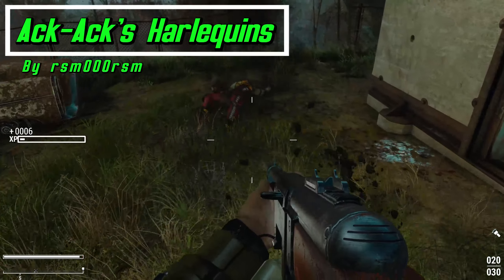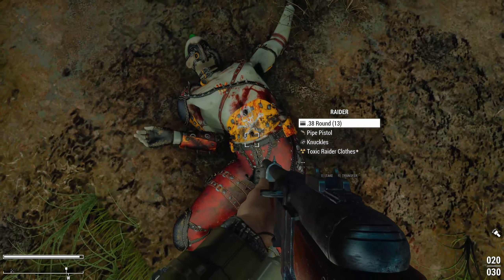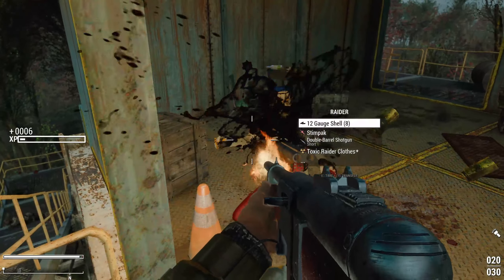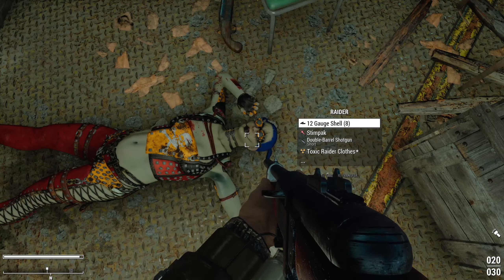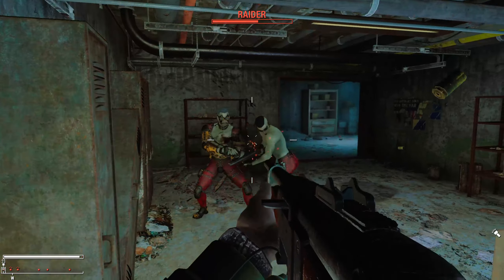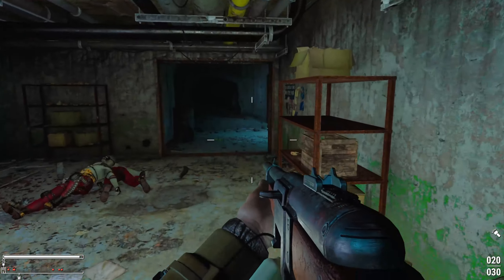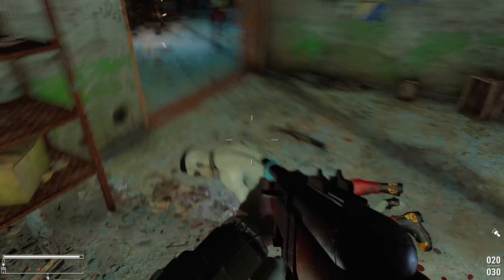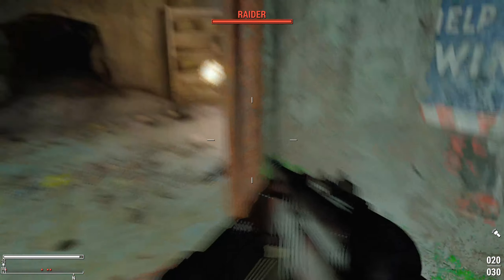The first mod here is called Ack Ack's Harlequins, by RSM000RSM. Upon encountering Ack Ack in his first playthrough, his initial thought was that she reminds him of Harley Quinn — though actually his first thought was that she has a minigun. Her appearance gives him Harley Quinn vibes, which the presenter totally agrees with. He relegated the idea to the background because he wasn't making mods at the time, but now that Spifferino came out with Rags Pirates and Tom's Bruisers, he decided to introduce this.